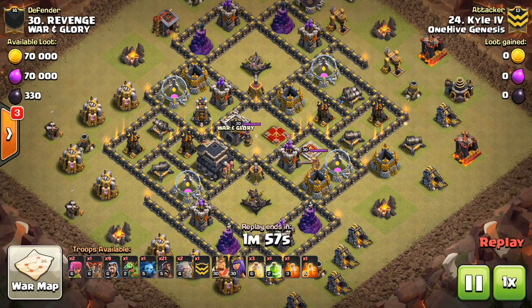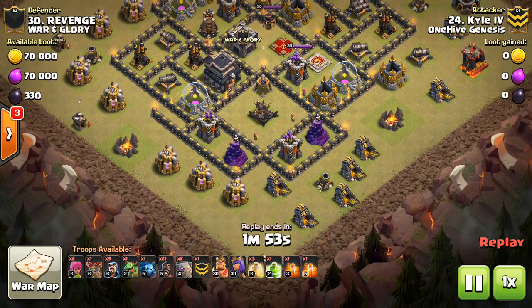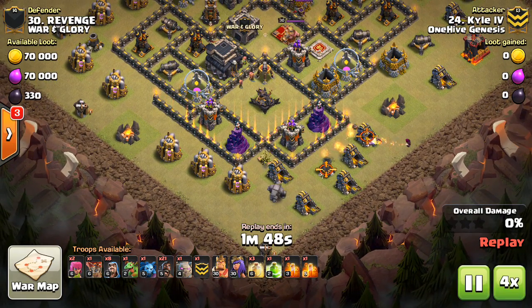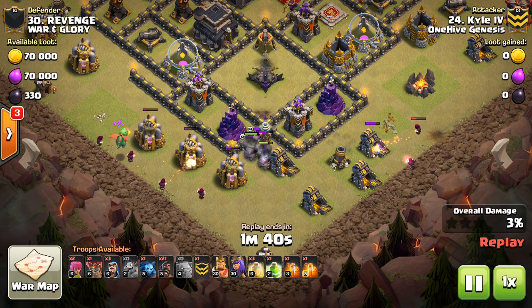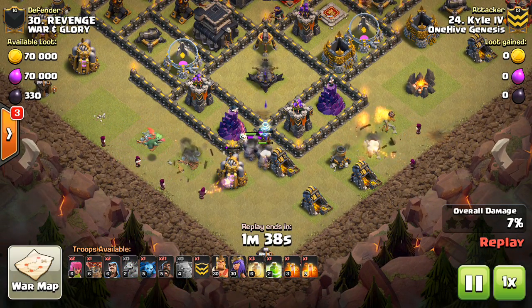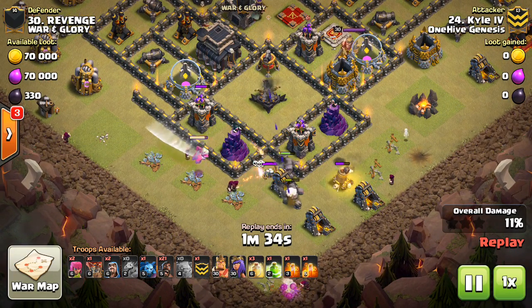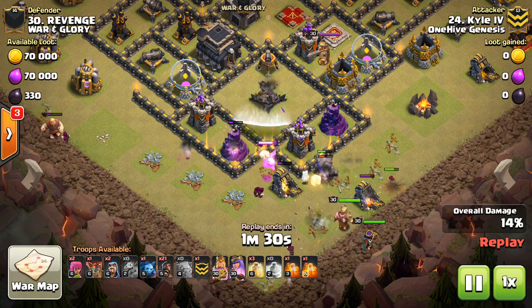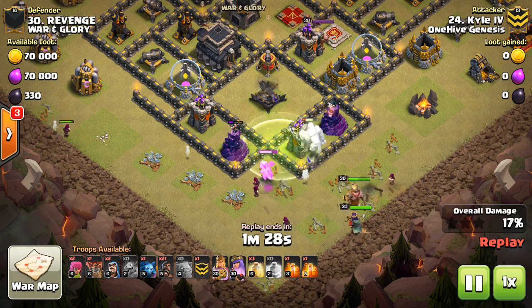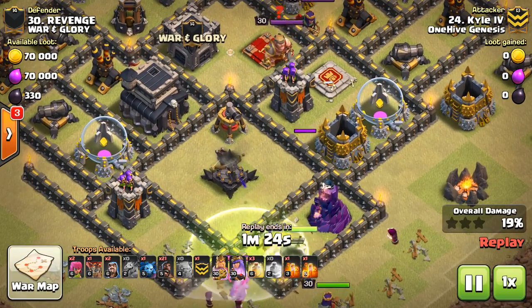This is Kyle — 24 on 30. Something that, once again, is a good lesson you can take to pretty much any attack, even beyond Town Hall 9. It is: when you're sending in a kill squad and you don't know what the CC is, you can't rely on your Queen to take out the heroes, especially the enemy Queen, if there's a wall in between and you're not jumping to her.